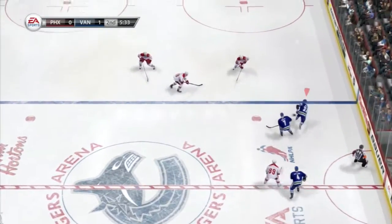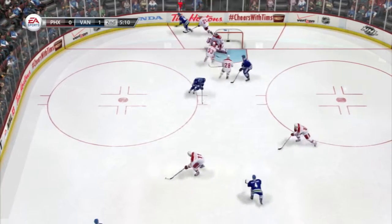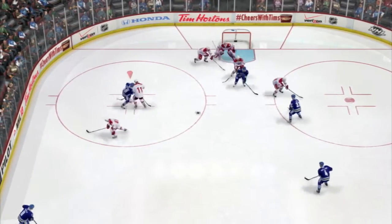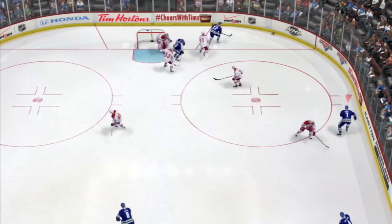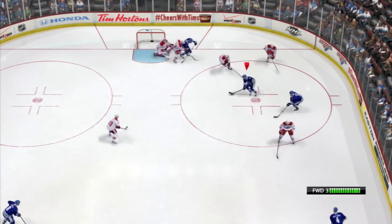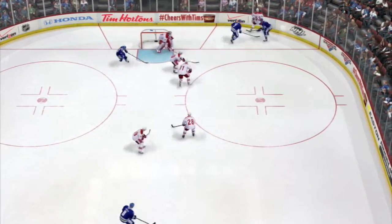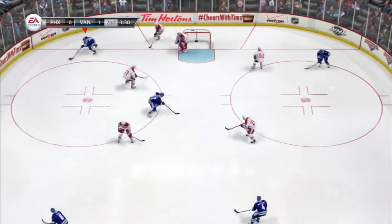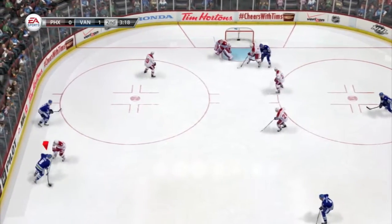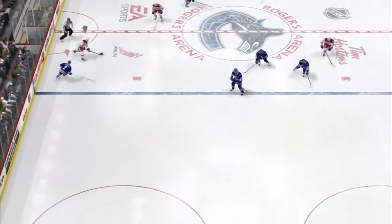One of the things you want to make sure you're doing is not dumping it in every single time and doing the same thing over again. Make sure you're carrying the puck in as well, or changing up the style of dumping. For example, the slap dump works really well because it can kind of hit the boards and stop. When you're doing the slap dump, make sure you know where you're aiming it, because if you aim it into the corner, sometimes it will bounce right back out to the defenders and you will lose possession, or it'll go right to the goalie.